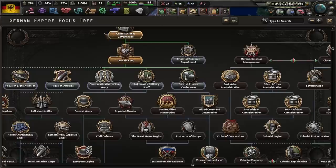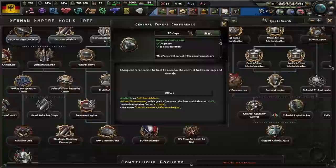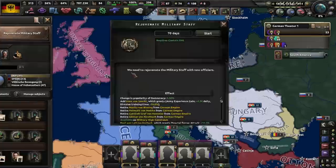Imperial Research will allow us to have Albert Einstein, who will give me some nice nuclear power, and then we can actually get some other people. So let's start doing the Central Powers Conference, and let me just save the game in case anything too crazy happens. So we're gonna need the Central Powers Conference, and hopefully the conference is beginning — so let's rejuvenate the military staff.